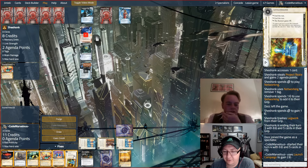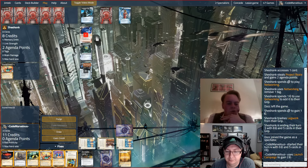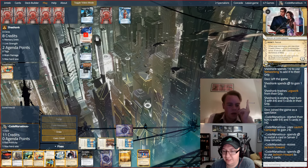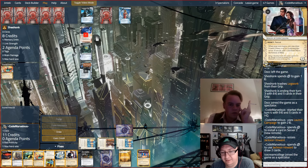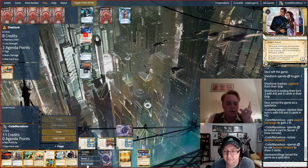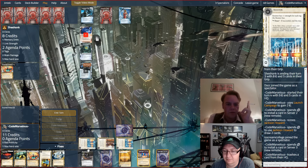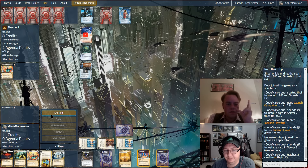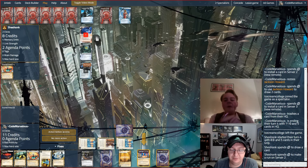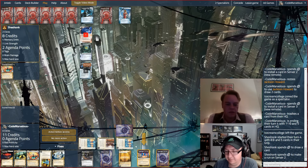Let's start the turn — we get our last tick of the Launch Campaign. In the bin we've got a Hedge and a Launch. Let's drop Jackson to improve our hand — we get an Exchange of Information and a Sensie. Do we want to drop the Sensie this turn or next? Let's drop it and get rid of the GFI. Do we know if this tournament-winning deck ran Rumor Mill? I don't believe it did. I think it had a lot of Anarch influence — Data Suckers, Yog, Mimic. Let's pop Jackson and get everything back.